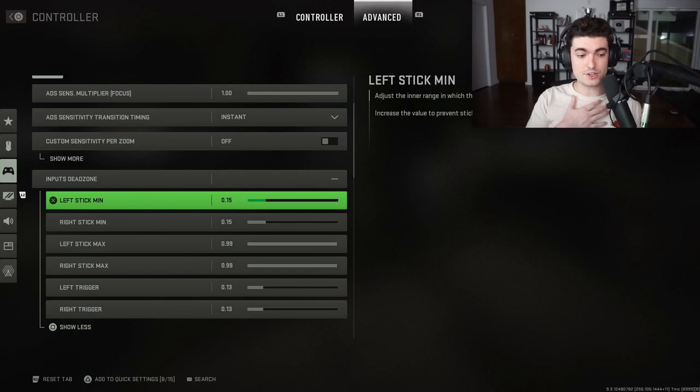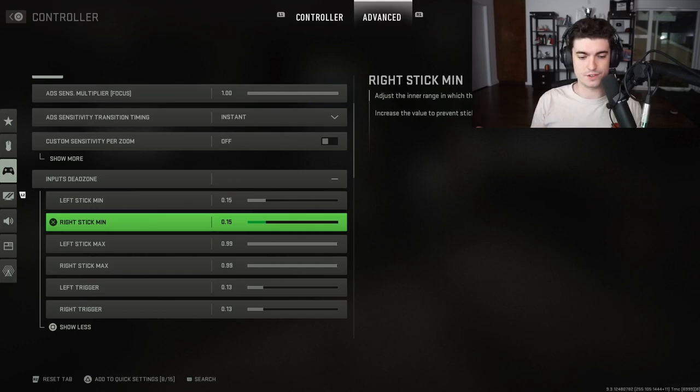Dead zones are controller-dependent. My controller is relatively new so I don't have to worry about them. If you have a controller with stick drift or it's old, that's where dead zones matter. My recommendation: lower both left and right stick to zero or one, then start bumping it up slowly until you find the sweet spot where slow turn stops in game.